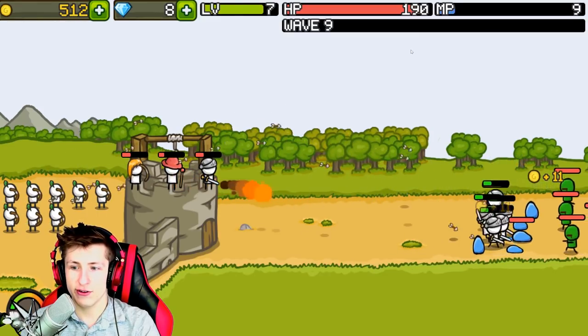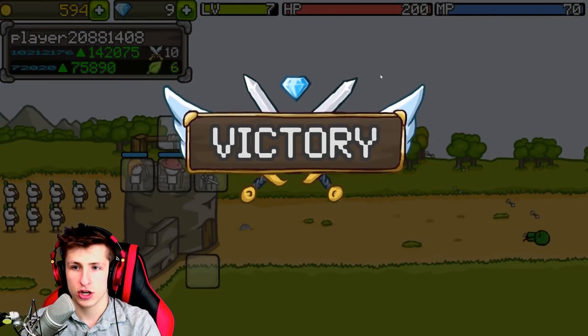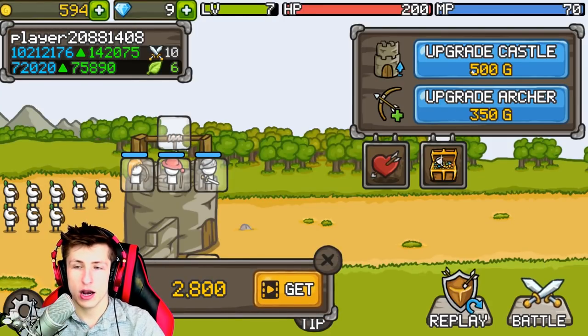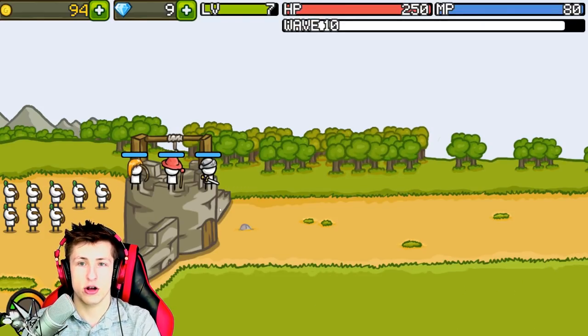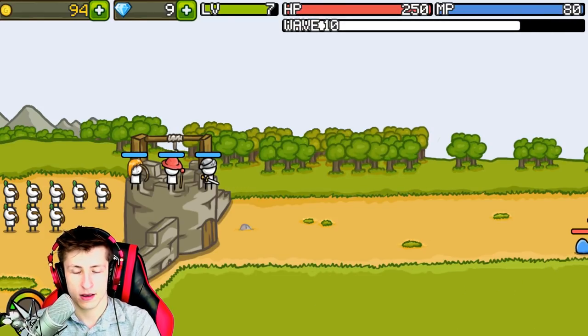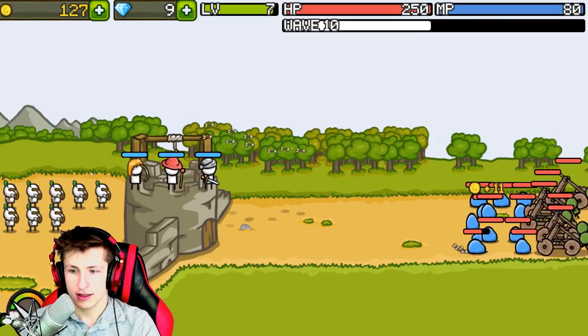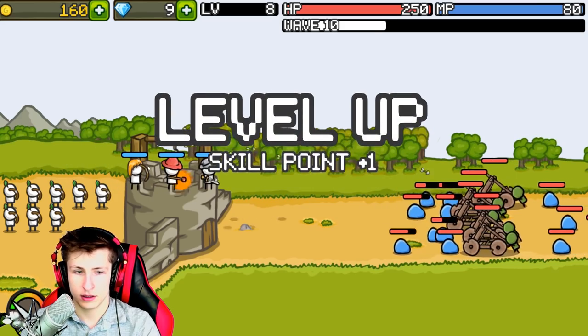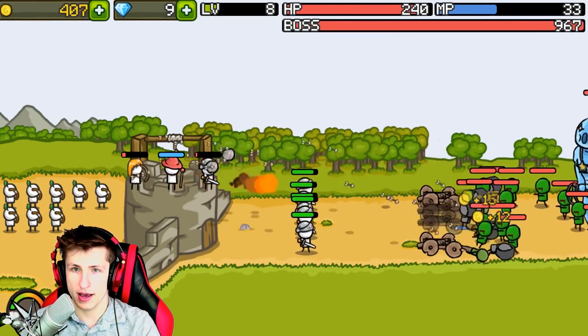Wait, do we always have 190 HP? I think what we have to do - we have 200 HP, and if we upgrade the castle, oh, it gives us 50 HP every time we upgrade the castle - that's actually super strong. So our archers - look at those archers, they're so powerful. All right, we put this guy down, we can put this guy down. Oh man, this is getting crazy.